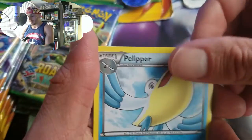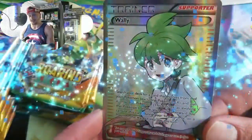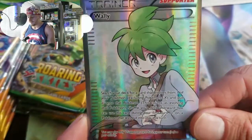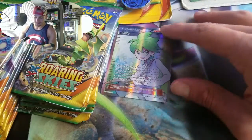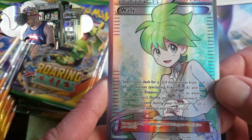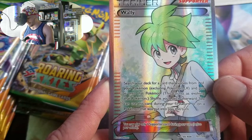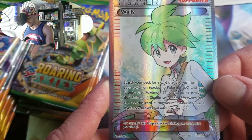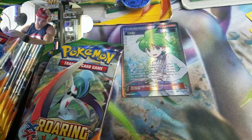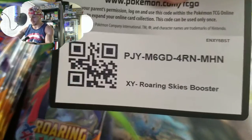Togekiss, Blipbug, Revive reverse holo, Dustox — and a full art! Wow, very nice card. That is a freaking really cool card — 107 of 108, has a gold star on there. Full art Wally! You search your deck for a card that evolves from one of your Pokémon, excluding Pokémon EX, and put it onto that Pokémon, then shuffle your deck. Nice card! First EX-level full art — not the one we're looking for, but a great start!